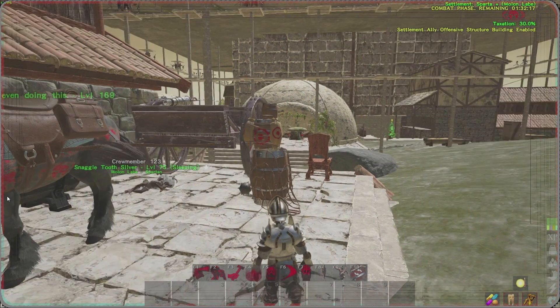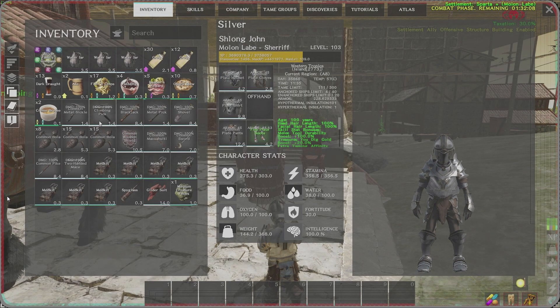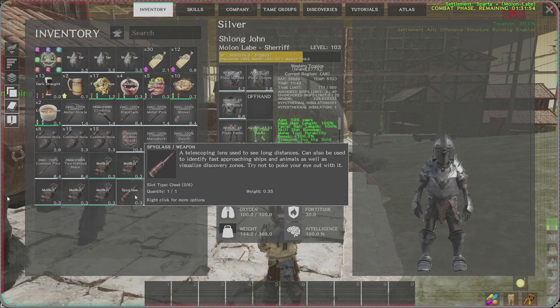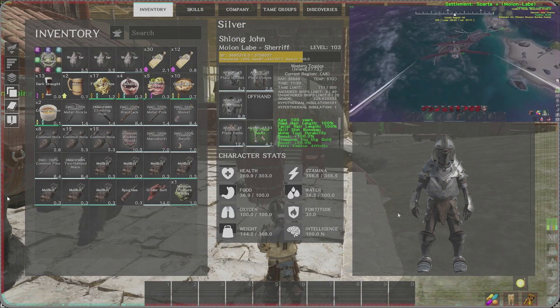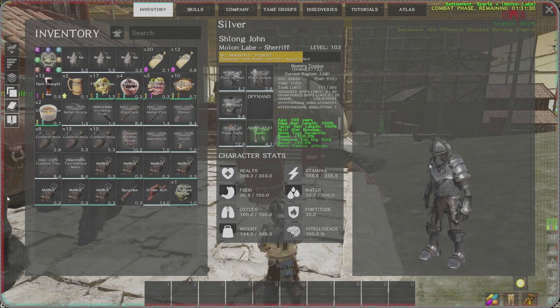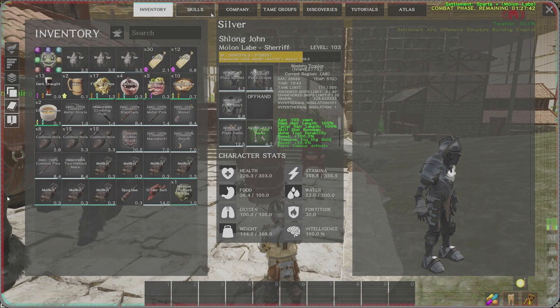Your basic kit includes your three weapons, some bolas, a blackjack, a climbing pick, a sickle, and a spyglass — a luxury item but I always carry one so I know who's on what team and what sails are on their boat. A glider suit if applicable, and a wooden shield. There was a nerf on metal shields, so most people now use wood shields just for the stun rate.